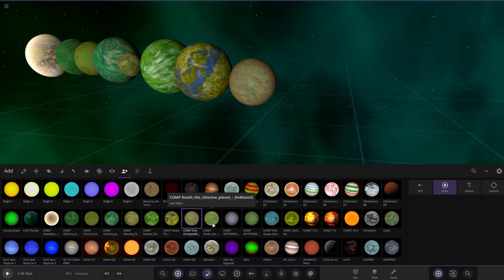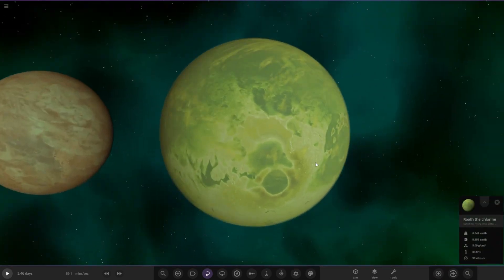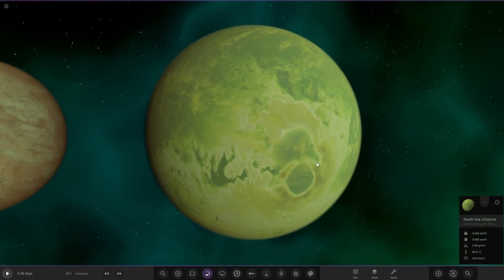Next up we have got Damunix's object. Ruth is a very young celestial planet, characteristic for being abnormally rich in sulphur and chlorine compounds. The abundance of these elements tints the clouds, atmosphere, surface and seas yellow, green and even red and orange tones in sandy places. The planet is quite warm with an average temperature of 89 degrees Celsius. The atmosphere is quite thick and dense with a pressure of 19 atm.